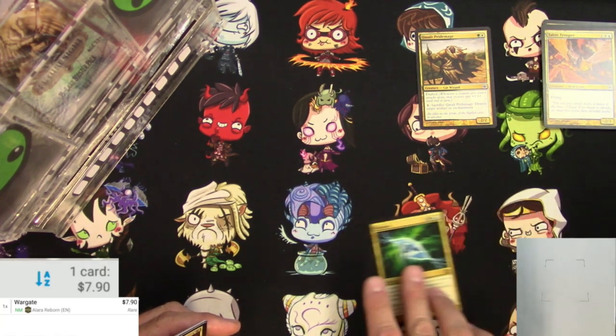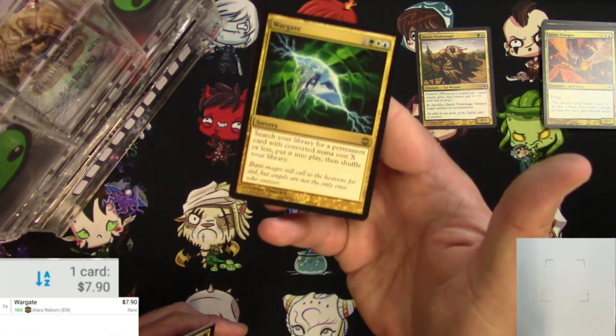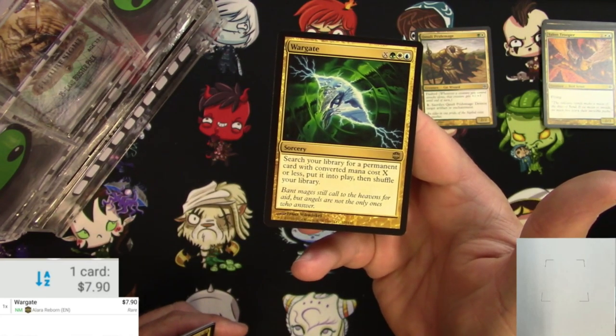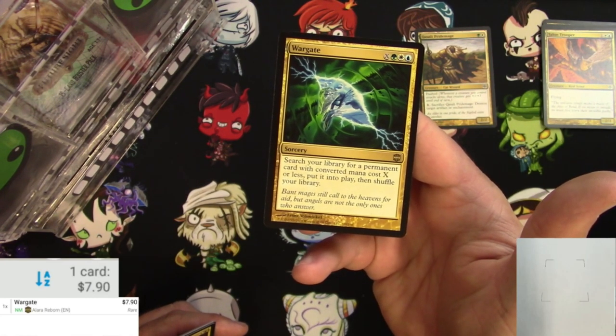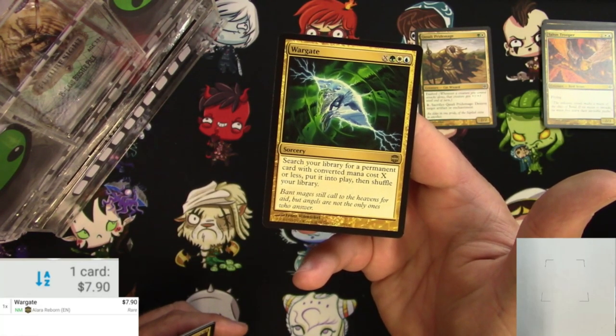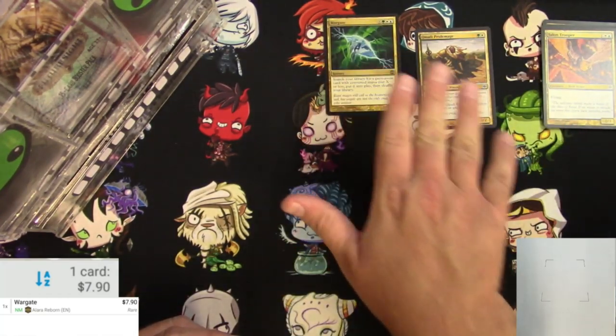Give it a scan and see. Yeah, total bulk like I said — $7.90 for a Wargate. It's Bant and you pay X. Search your library for a permanent card with converted mana cost X or less, put it into play, then shuffle your library. That's not bad at all. Why did I not know about this card? I have no idea.